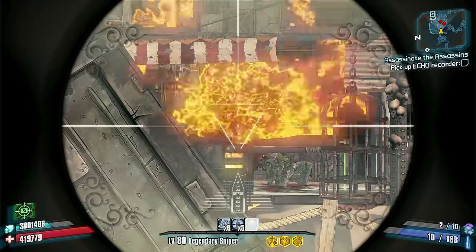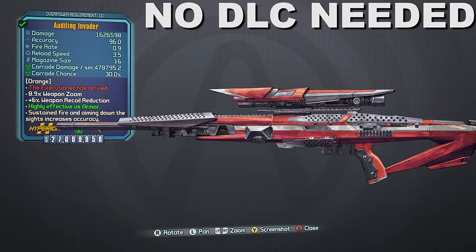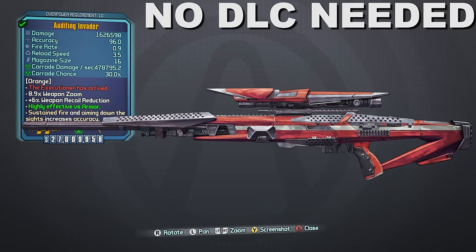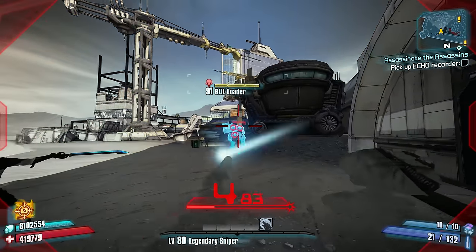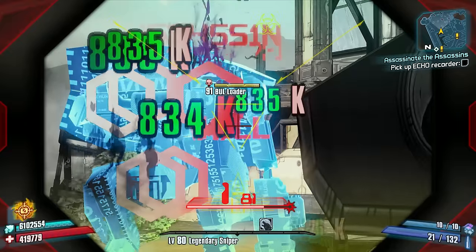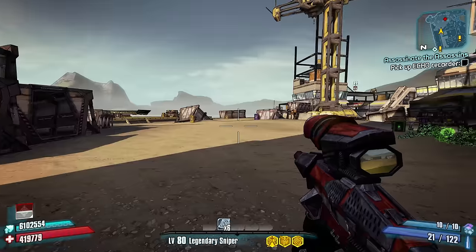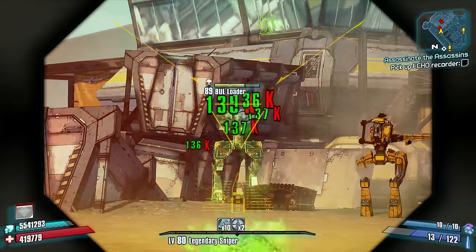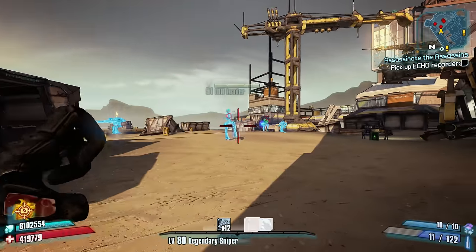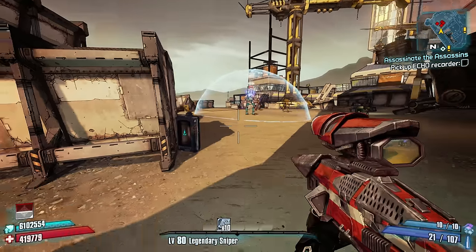With all of that out of the way, let's start with our number 10 entry, which is going to be the Invader. Though not quite as popular due to its burst fire and potential weapon sway on console versions of the game, the Invader is actually a pretty decent sniper rifle overall and is the only sniper on this list that is a returning weapon from Borderlands 1.